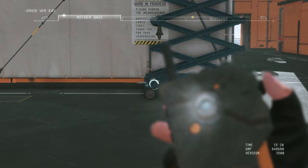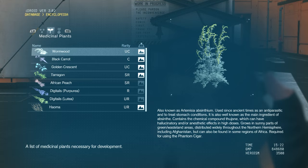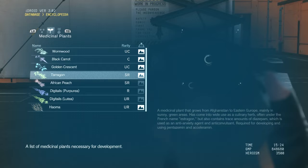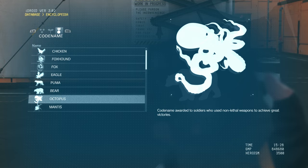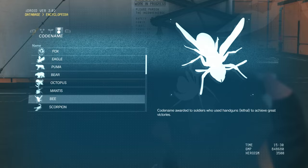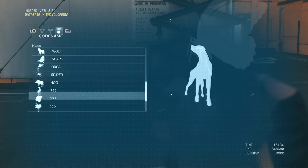If you go into the Database, it's available all the time — not just when you're in Mother Base. It's basically a nice place to learn what each of the medicinal plants does. Ocelot usually tells you when you pick up a plant, but in case you forgot, you can look it up here. You can also see code names awarded by doing different things — for example, the B code name is awarded to soldiers who use handguns lethally to achieve great victories. The game has a lot of incentive to be replayed, and I think Hideo and the team went above and beyond to make sure there are many reasons to play in different ways.